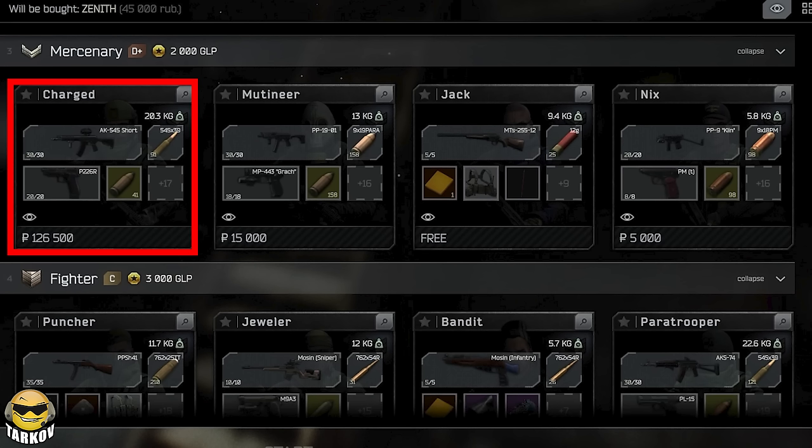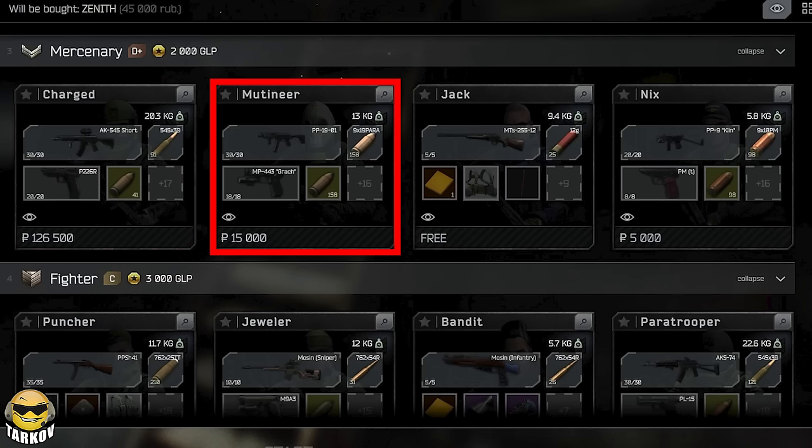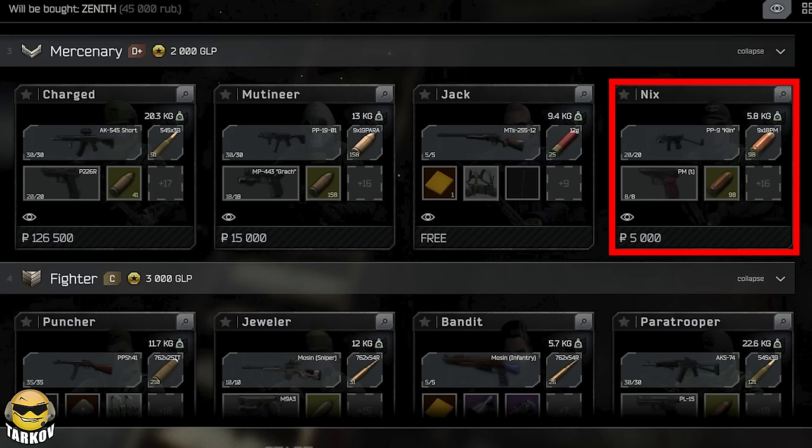Next up is Mercenary at 2000 GLP with the AK545 shooting possibly PP — not sure what ammo that is there. Unfortunately on this build, you didn't have inspection windows, so you had to play a game with that loadout in order to see what the ammo is. And sometimes med kits also didn't show up, so we wouldn't know until you actually played a game with it. PP19 shooting AP, that should be pretty good. The free MTS class shooting slugs, then a Glin shooting PBM. With all of these classes I forgot to show the armor, but later we'll see the classes' full kit. So if you like one of these classes, try to remember its name and then later in the video you'll see the armor with it.